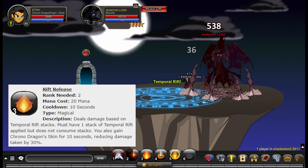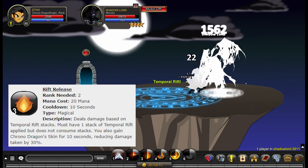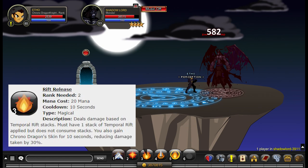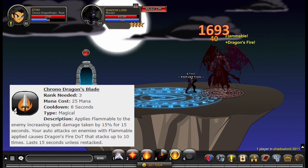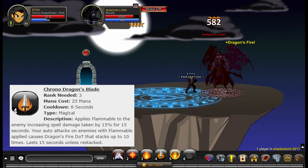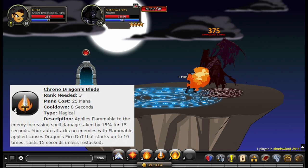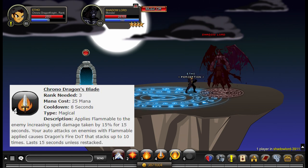Ability number three is called Rift Release. This ability consumes 20 mana, has a 10 second cooldown, deals damage based on Temporal Rift stacks, must have one stack of Temporal Rift applied but does not consume the stacks. You also gain Chrono Dragon's Skin for 10 seconds which reduces the damage you take by 30%. Ability number four is called Chrono Dragon's Blade. It consumes 25 mana, has an 8 second cooldown, applies flammable to the enemy increasing spell damage taken by 15% for 15 seconds. Your auto attacks on enemies with flammable applied causes Dragon's Fire DoT that stacks up to 10 times, lasts 15 seconds unless restacked.